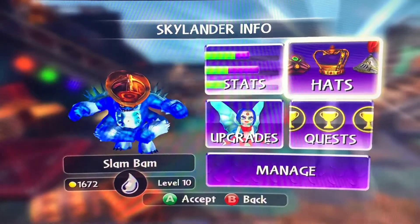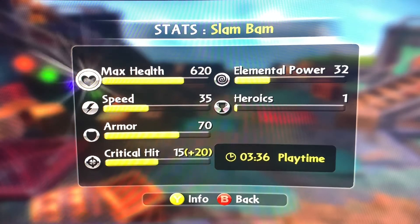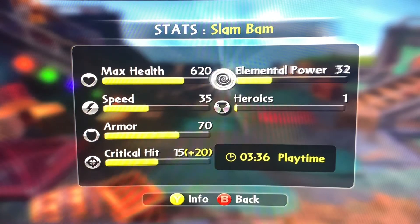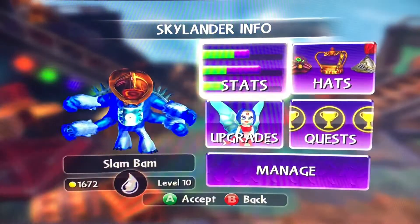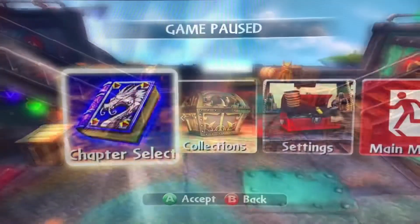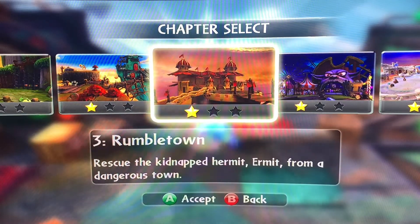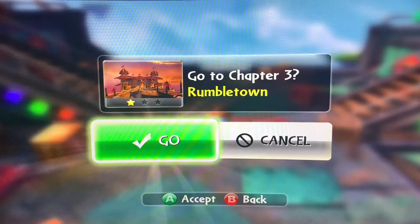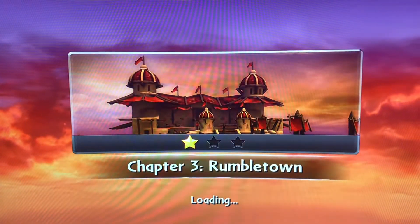We're ice element and I put on a firefighter cap — that's neat. Looking at his stats: pretty good health, pretty low speed, pretty good armor, decent critical hit, and decent elemental power. I haven't done very many heroics with him. Let's do a level first. The random number generator gave me number four — Rumble Town. That's fitting since it's really like two arena battles.